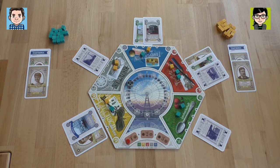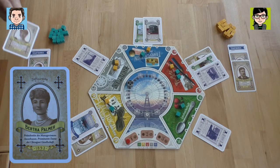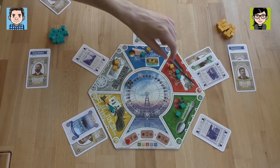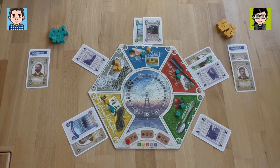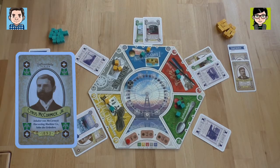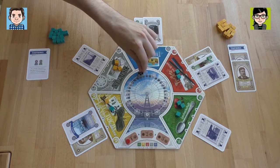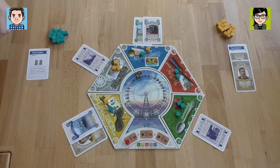Now I have to use my characters. Bertha Palmer — I am allowed to move one of my cubes or even your cubes to somewhere else. I think what I will do is move your cube from here to the manufacturing. And then I get one cube in the green area. I hope this was smart. Then I get this one midway ticket, a green one, and another character card.